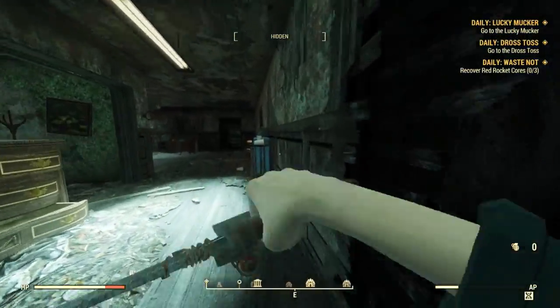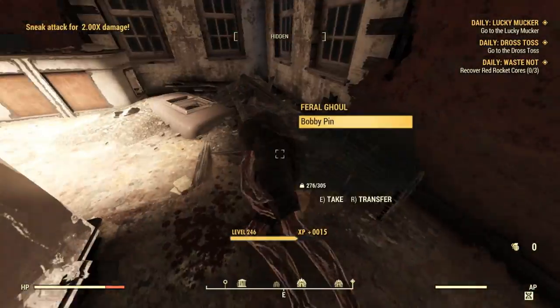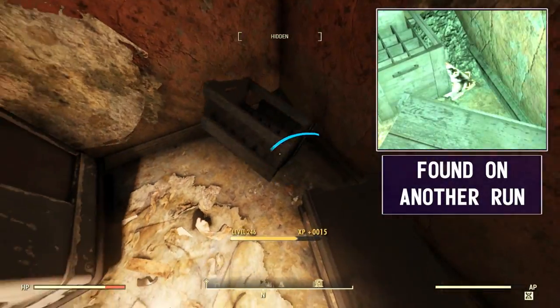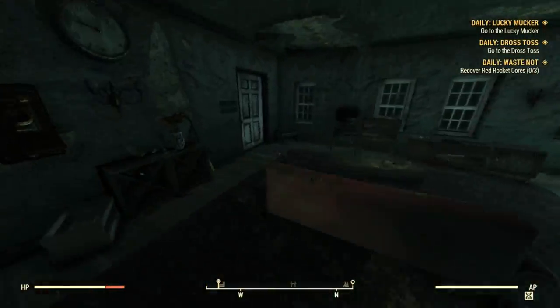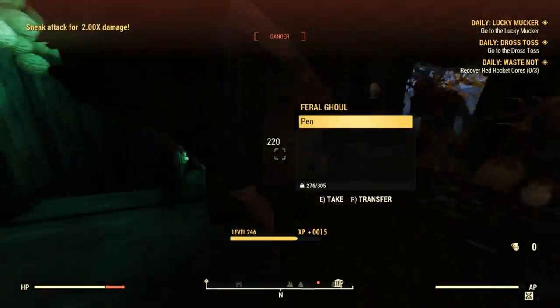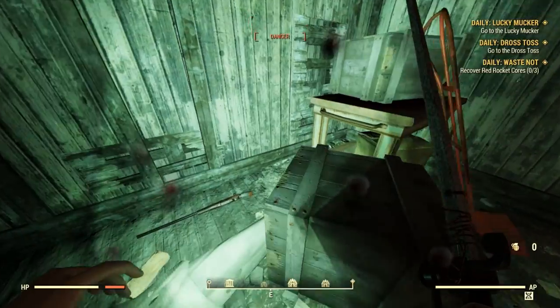Alright, we are at Burdette Manor. The first magazine is in the downstairs level, in the kitchen underneath these crates. The second magazine in this area is up the spiral staircase, through the employees only door, in the attic — take care of these ghouls real quick. The magazine is on this shelf back here.